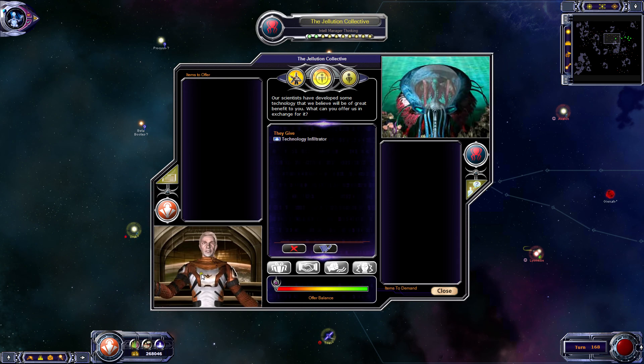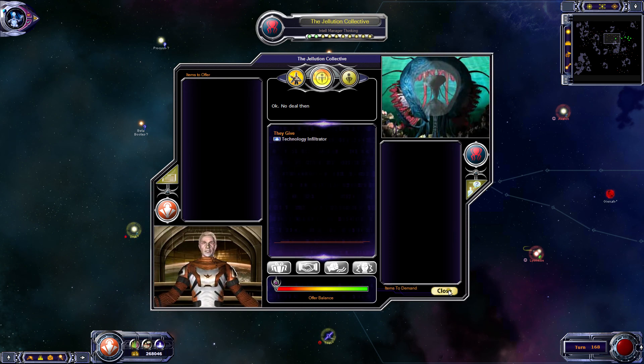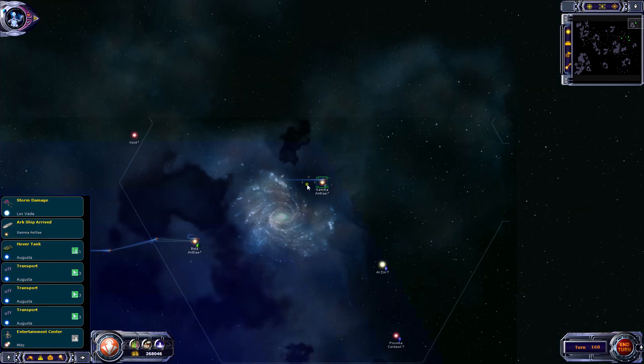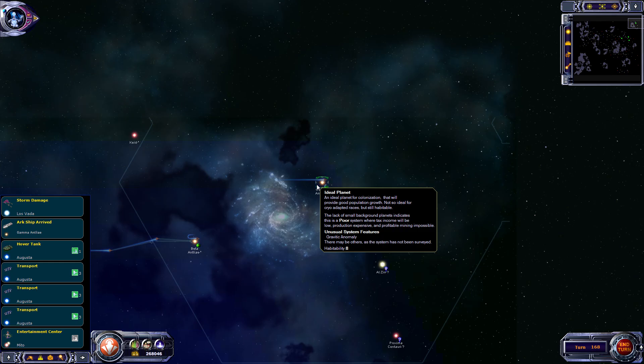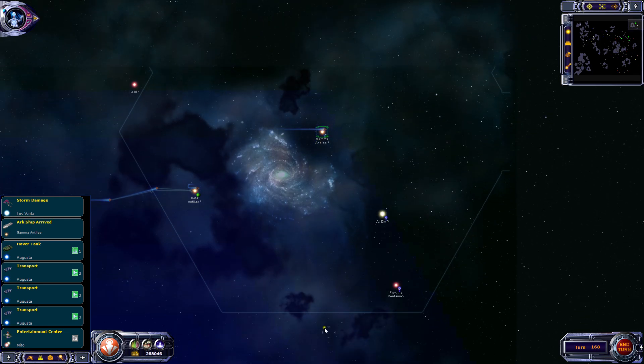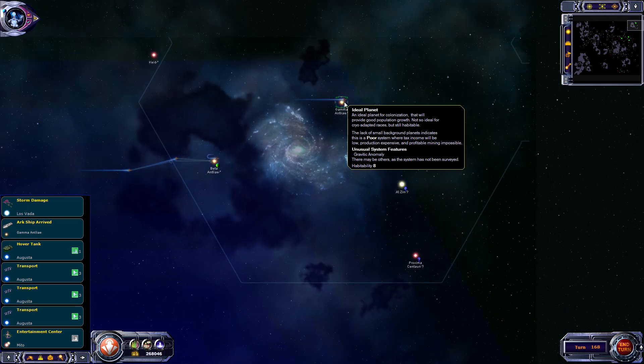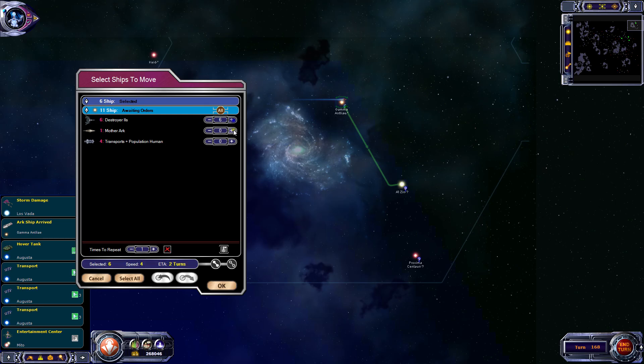Nothing here. Still on damage at Las Vardas. Arkship has arrived - come on! It's poor. I can't believe this, so rough. But it is habitability eight. I probably will colonize that one. If there's nothing better up here, I'll colonize that one.